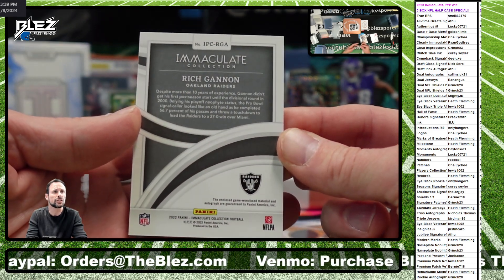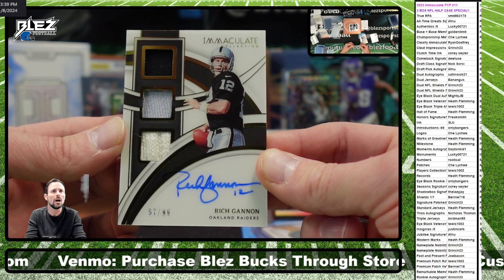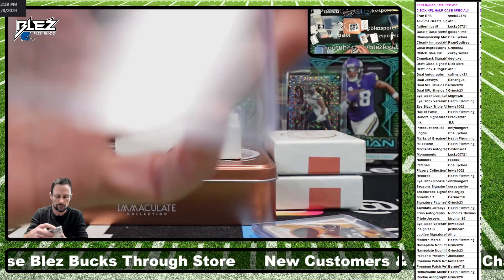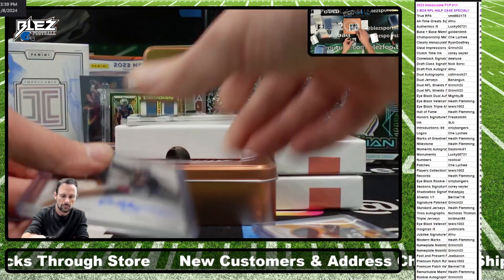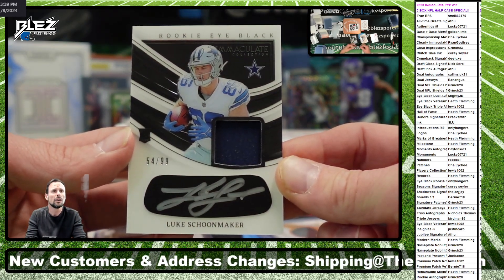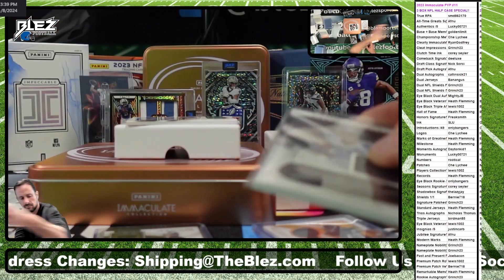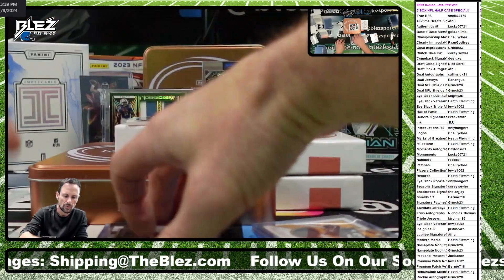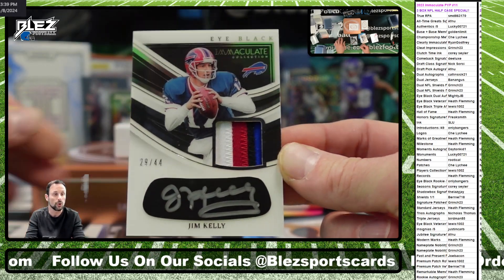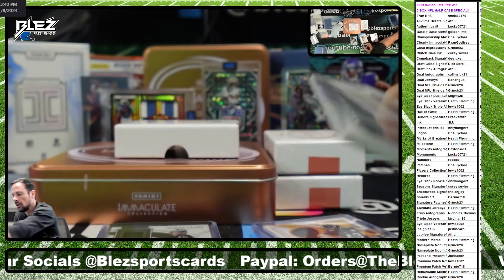That's player collection, going to Lewis. Rookie iBlack RPA - Lukey Shoemaker. iBlack veteran - the great Jim Kelly. Four straight Super Bowls with those 90s Bills. Great patch with it, really nice piece.